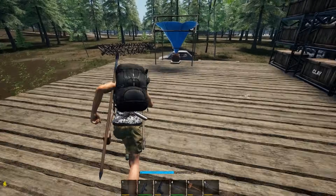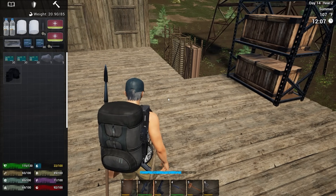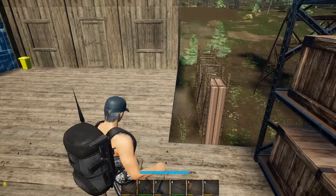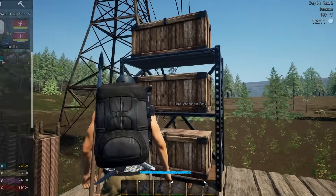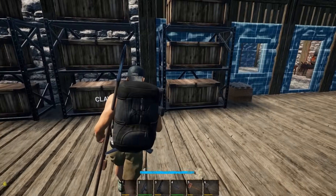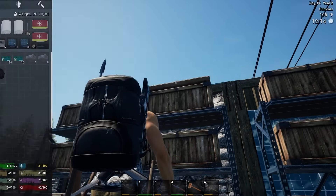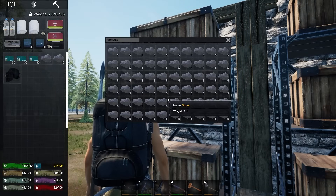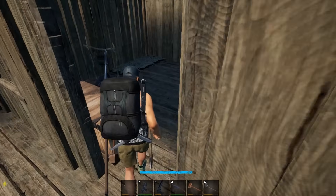We're gonna be doing some work around the base today. I'm hoping to get the command center down today, which would be awesome. If I can get it down, that might give me a chance to go mess with the bandits next episode — no promises though. I've also done some work around here — drop chest, stone stuff to sell, logs, more stone, clay.